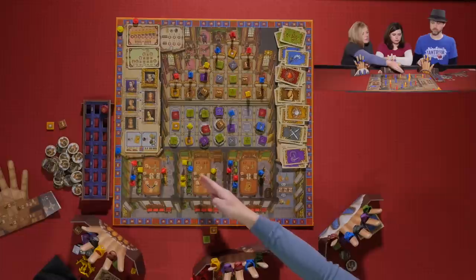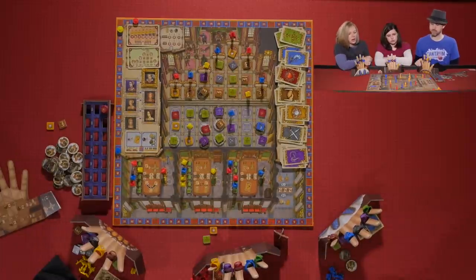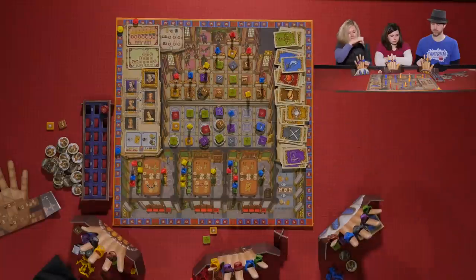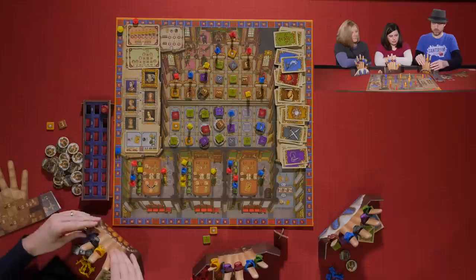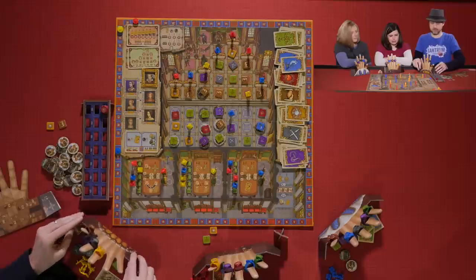Kevin takes the D action and gains two cards. He uses his D ring action, which allows him to take two of the same card — so he takes two green cards. He just stole a ring from Melissa, which messes up her plan.